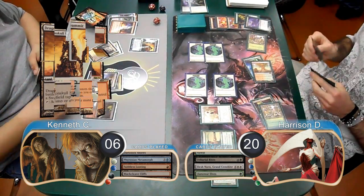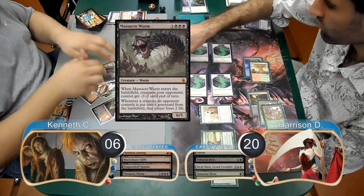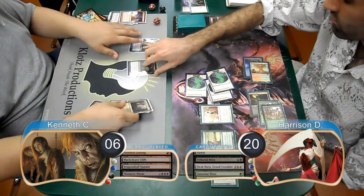Kenneth then laid down a Dragonskull Summit tapped and played a Massacre Worm. However, it didn't do him any good, as he was dead on board, and went ahead and scooped it up, giving Harrison the win and taking them to Game 2.